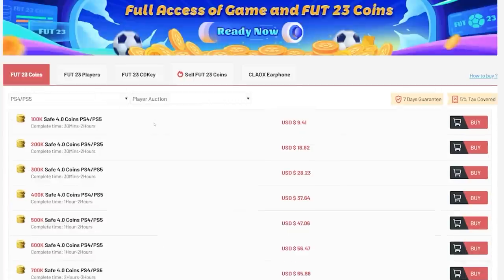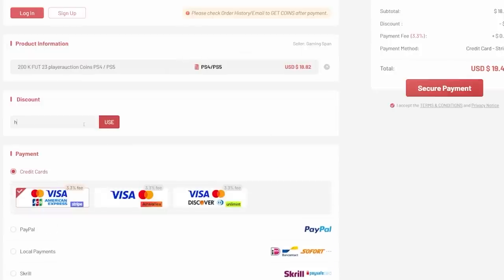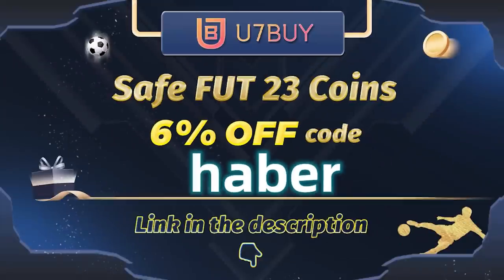If you guys want cheap, fast and reliable FUT coins, check out u7buy.com. There is a link in the description down below. Make sure to use the code HABER to get yourself 6% off all of your purchases.